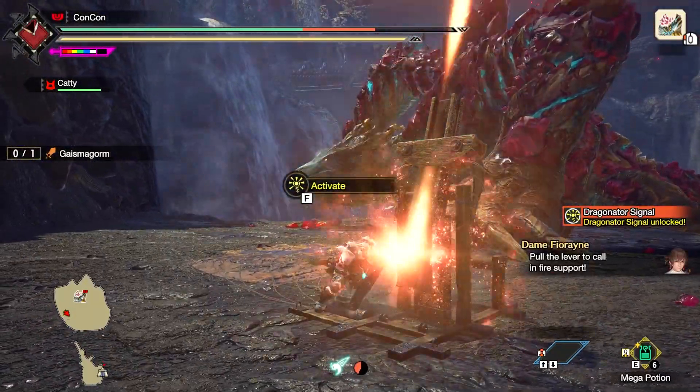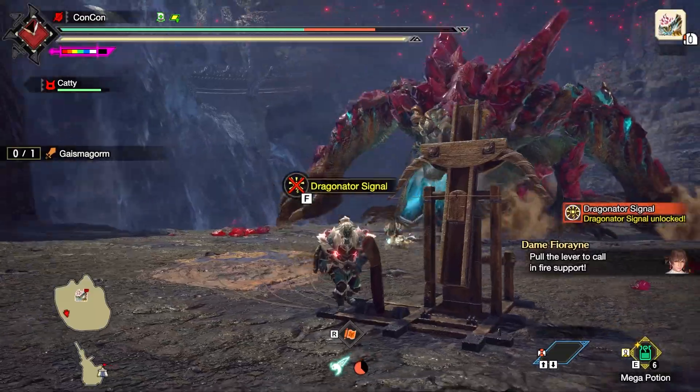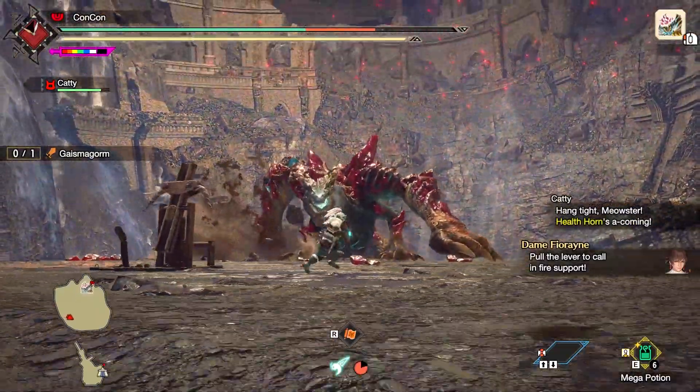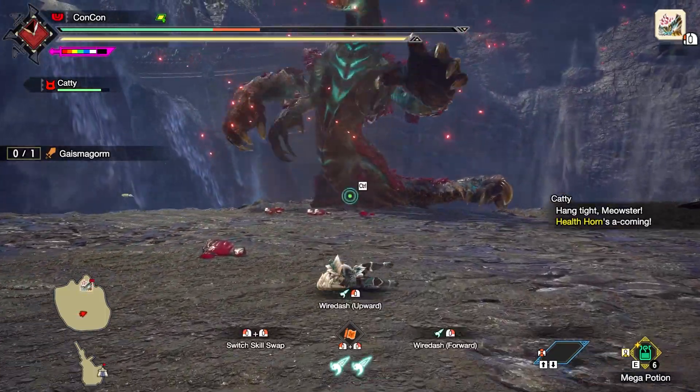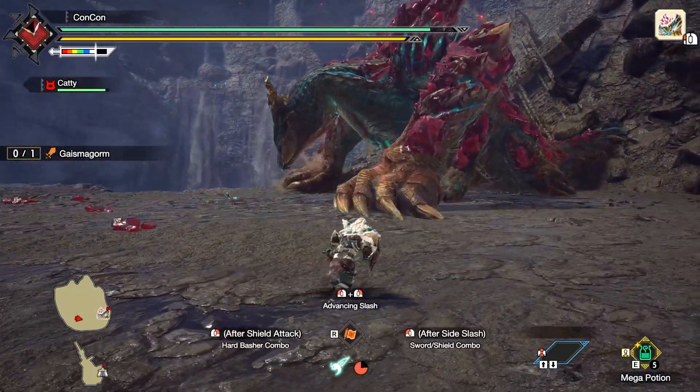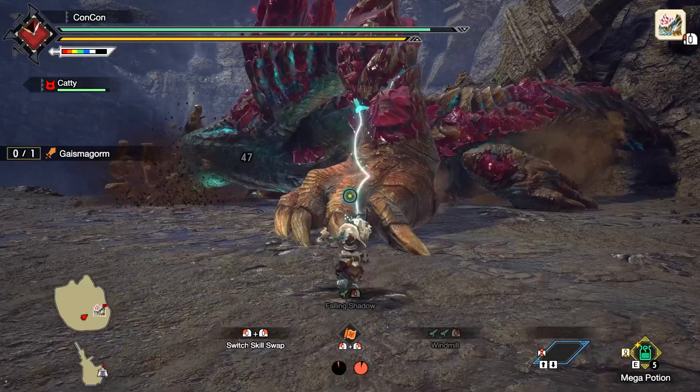When you have the Dragonarity Signal unlocked, as you can see on the right side of the screen, you can go to this device — this kind of bow thing — activate it, and it will actually damage the boss for some nice cheesy damage. You'll also get an opportunity to get off a few attacks on his arms.